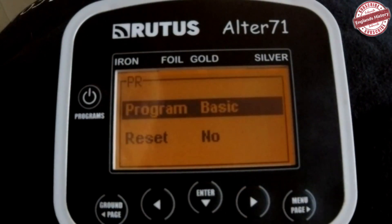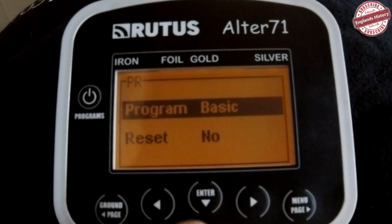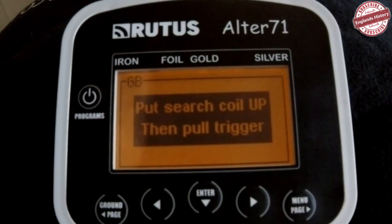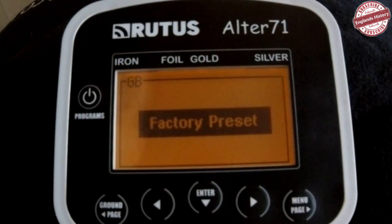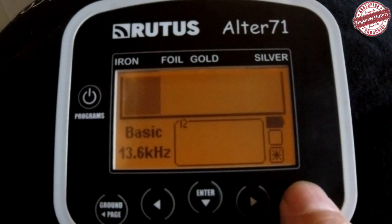The preset programs are really good, but you can adjust them in the Expert Mode afterwards if you go into one of the user settings. To exit the programs, push the trigger. It will do the ground balance setup again — just ignore that, pull the trigger once, wait for it, pull the trigger again to go to factory preset.